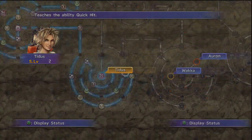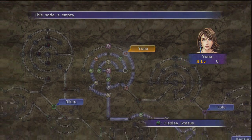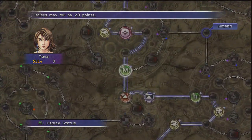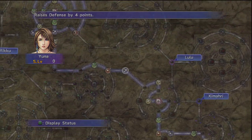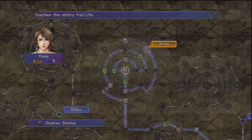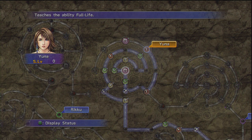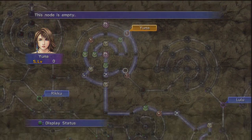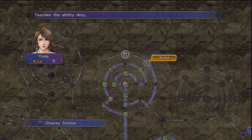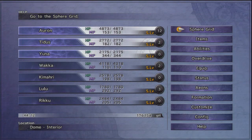Lastly we've got Yuna. She's come some distance since last episode - only about 40 minutes of grinding. She was around here before - probably around the HP sphere area - and we just moved her into the very center of the grid near the end of her path. She gets an ability called Full Life, which is like Life but raises someone to full health. Right around the back there was a level 4 lock - the first one I've unlocked - moving her over to a very powerful magic called Holy.